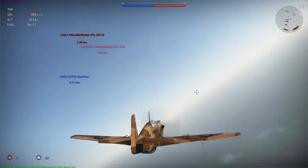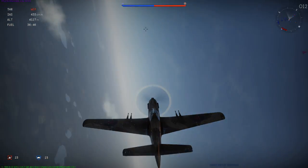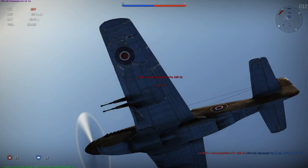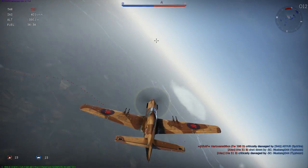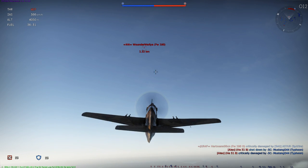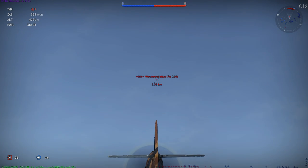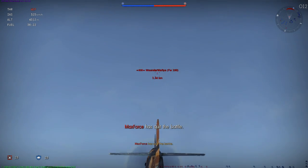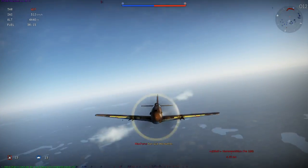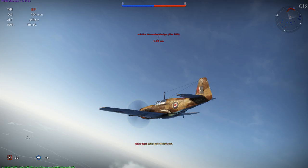Hey everybody, Kronos here with some more War Thunder Historic Battle gameplay. This time I fly two more British premium planes: the Hawker Typhoon Mk I-B I got in the Steam sale, to compare it a bit with the Mk I-A I flew last week, and an old favourite of mine, the Mustang Mk I-A, to look at the difference between the two premium planes that are pretty close together in the tech tree. Let's take a look at the Mustang first, before we look at the Typhoon and compare the two.